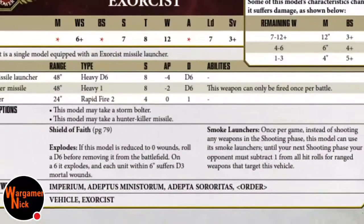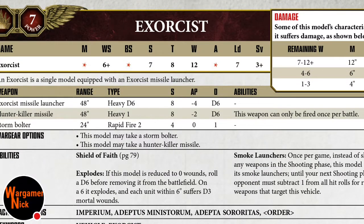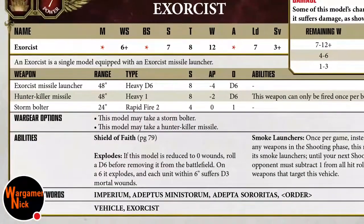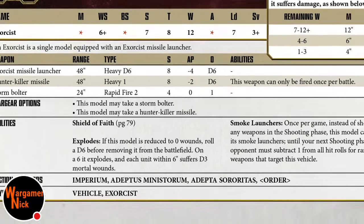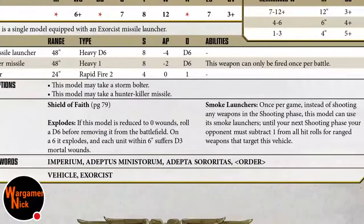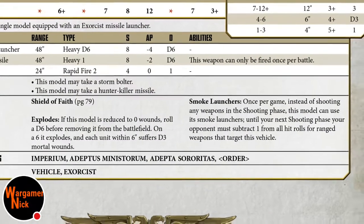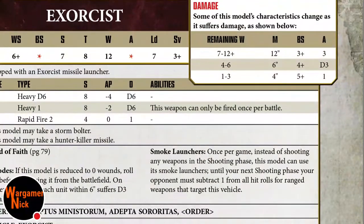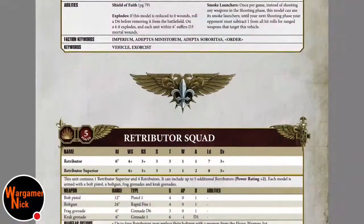The Exorcist is the heavy support choice - much like a Rhino but with 12 wounds and toughness eight, similar to a Leman Russ. Three-plus save, standard for a vehicle. Its Exorcist Missile Launcher fires D6 shots at strength eight, AP minus four - very good. It also has a storm bolter and hunter-killer missile. Shield of Faith gives it an invulnerable save. With degrading characteristics, at worst (three wounds left) you're hitting on fives, up to seven wounds you're hitting on threes.